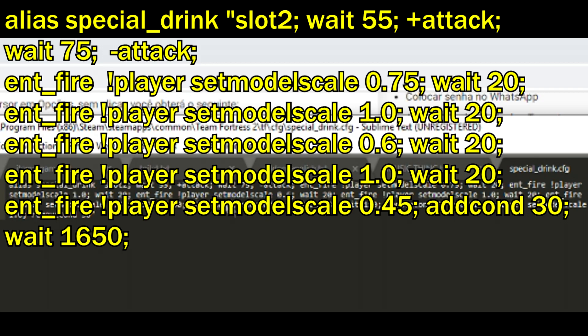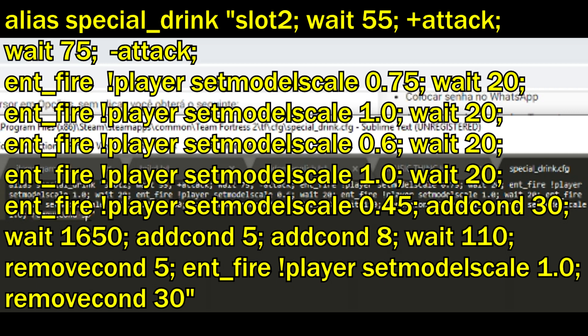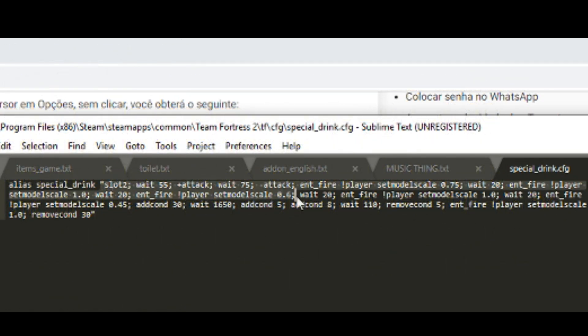It also gives adcon 30, and then after waiting 1650 ticks you get adcon 5 for a brief second, then adcon 8. Then it removes the adcon so you don't get permanently immune, then it sets your size back to 1 and removes adcon 30. If you know all the commands we talked about in the series until this point, you know what all this means. Basically that's it — it's a big chain of events that leads to the whole effect.